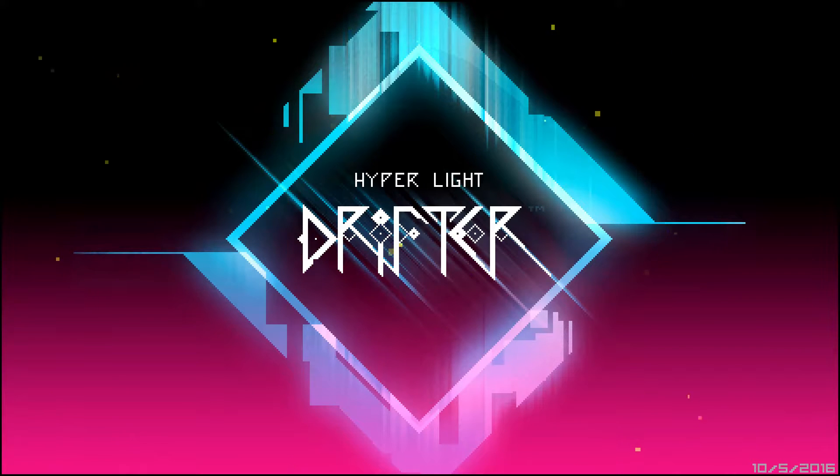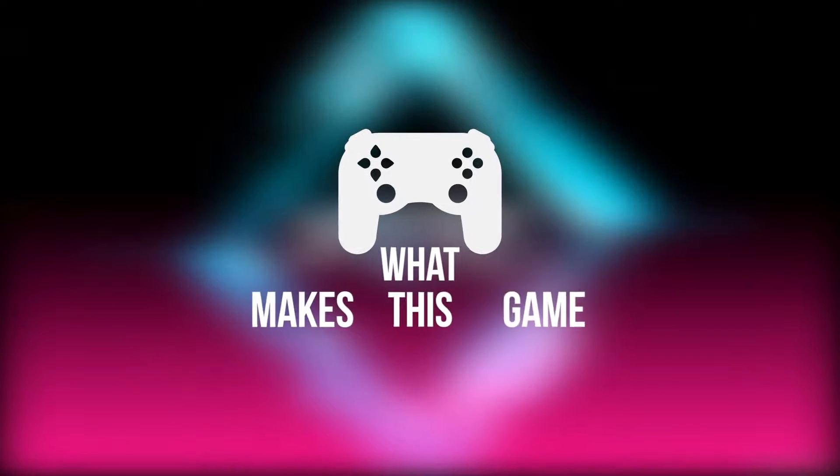Hello everyone and welcome back to another episode of What Makes This Game Awesome. Do you like fast-paced games? Maybe a bit of Dark Souls or some good old-fashioned Doom? Maybe even a bit of everyone's favorite blue hedgehog? Well, now in the sensory overload category of speed, we have a new player. I'm talking about Hyper Light Drifter and what makes this game awesome.